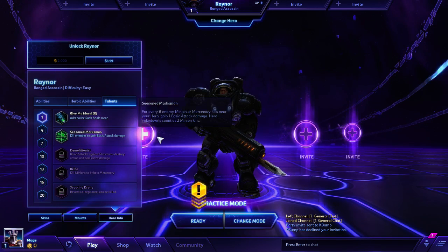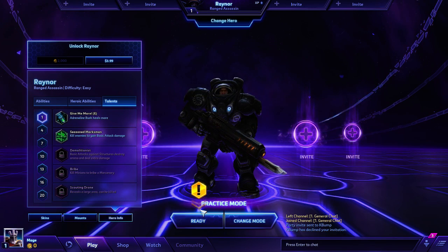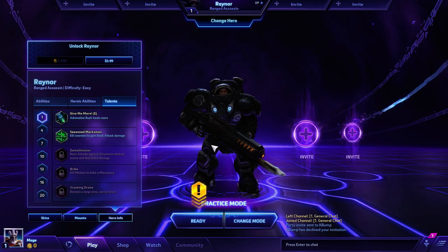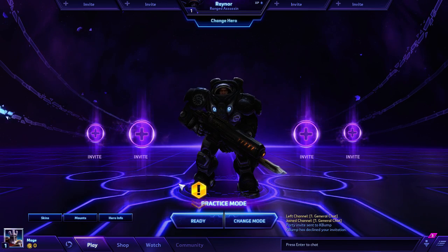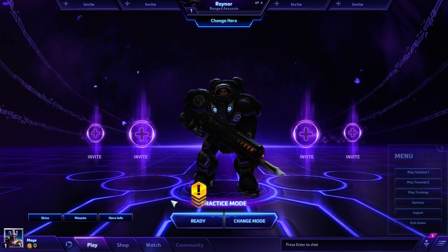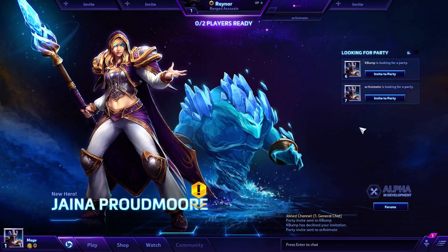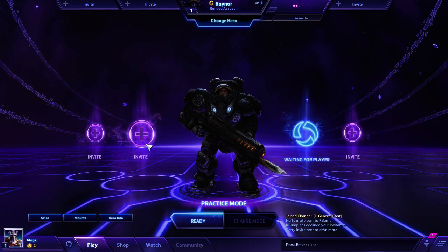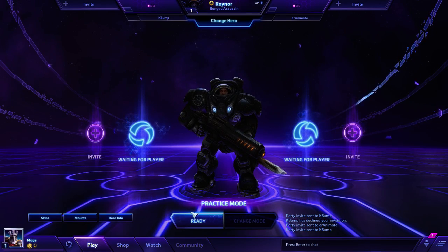Talents let you create a build — by replacing items, they let you create a more specific build. Looks like I lost my people, so let me try and start a party, I guess. I've invited two people.